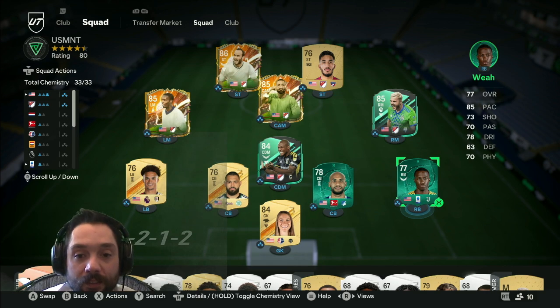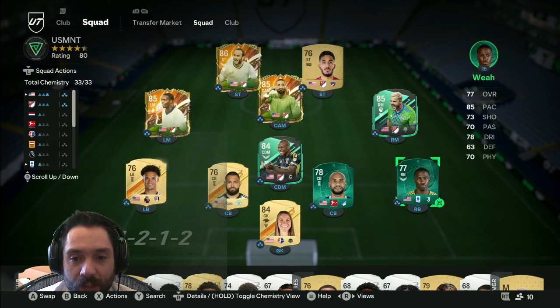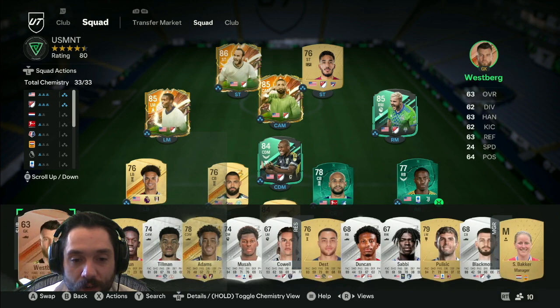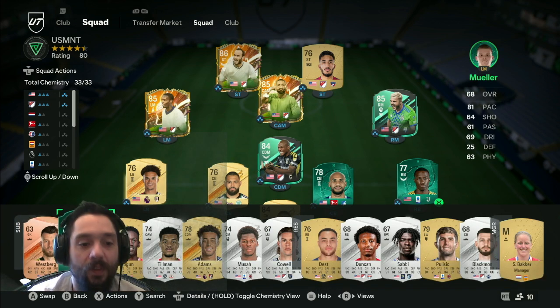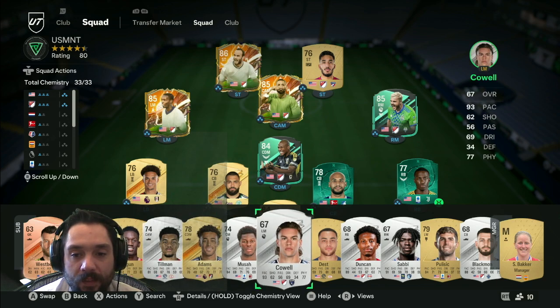Our evos right now that we're working on are Brooks and Timothy Weah. They are in stage two of their evolution. I'm not sure who to put at goalie, so right now we have Kingsbury at goalie for our full cam. I do like the Timothy Weah card a lot — it's just a silver card going into gold as an evo, but I love where that card's going. We're also going to evo Moeller, and this is our team right now.